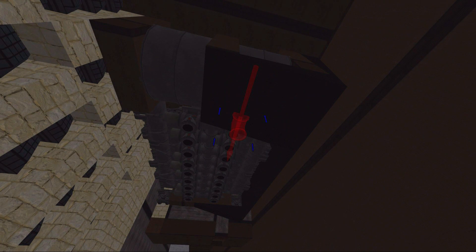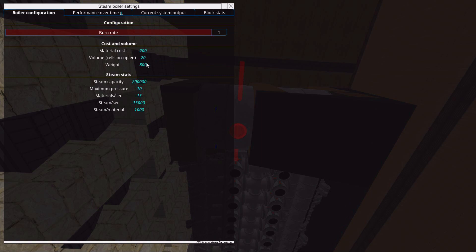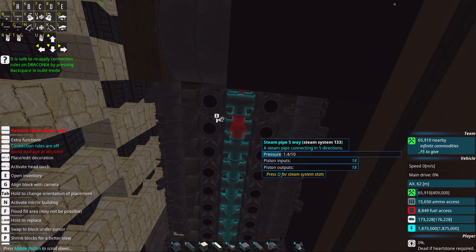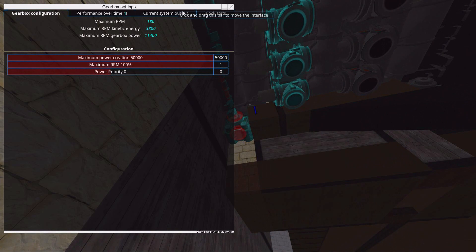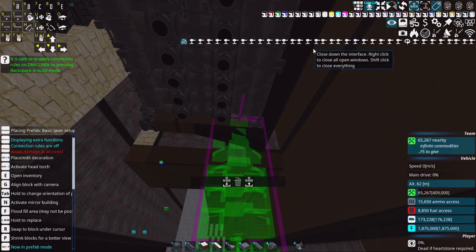We've got another steam engine here. We should have some kind of maximum materials per second. Each one of these steam engines — I call them the 'steamed pork' because I don't know — generates 23k power.